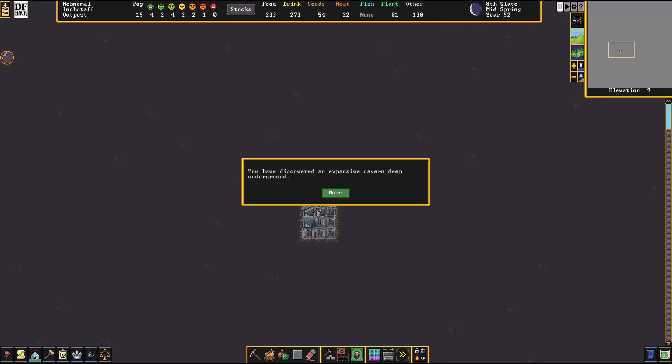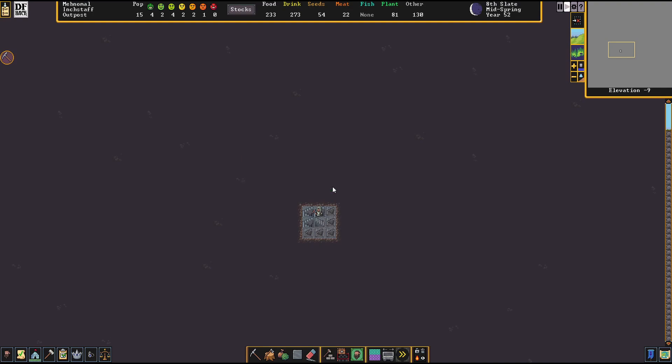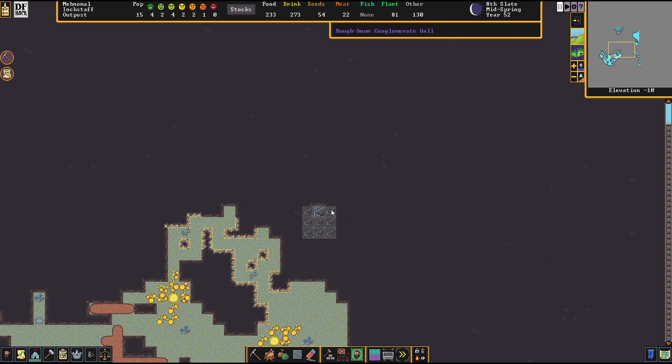Hey, welcome back to another episode of Let's Play Dwarf Fortress with DFHack. We just struck an expansive cavern deep underground, so we're gonna hit okay on this. We've also struck a magma pool - I did not expect that in our first cavern layer. That could be good, could be terrible. I'll hit okay here and make sure things are paused.